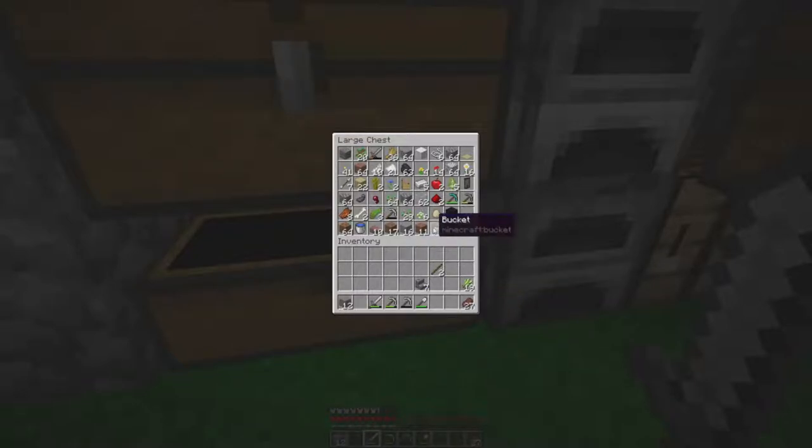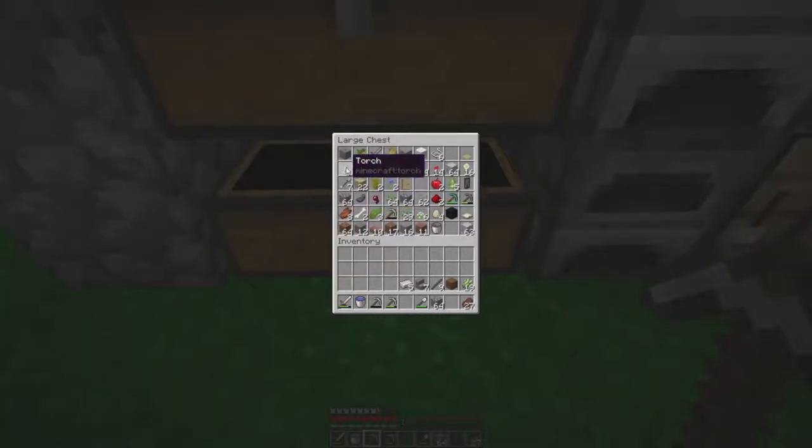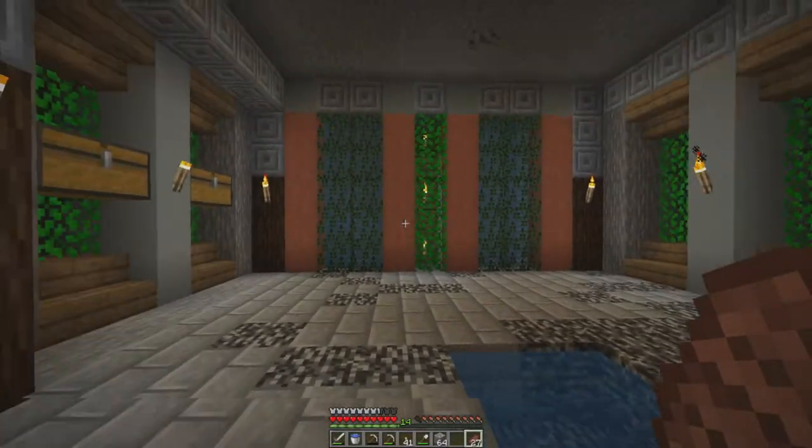We'll keep the steak with us and we'll take the water bucket. Let us just take the cobblestone as a building block to have with us in case of emergencies. Let's take all the iron, let's take some wood down with us, take as many sticks as we can, and torches. Should we take a crafting table? I do have extra wood, so yes.